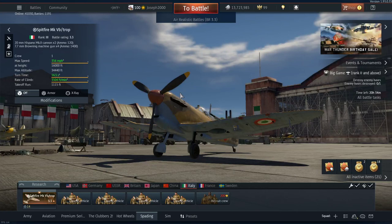G'day everyone, welcome to this video. Today it's a first flight on the Spitfire Mark 5B Tropical — and not just any Spitfire, the Italian one. This thing is nicknamed the Pastafire by many players.